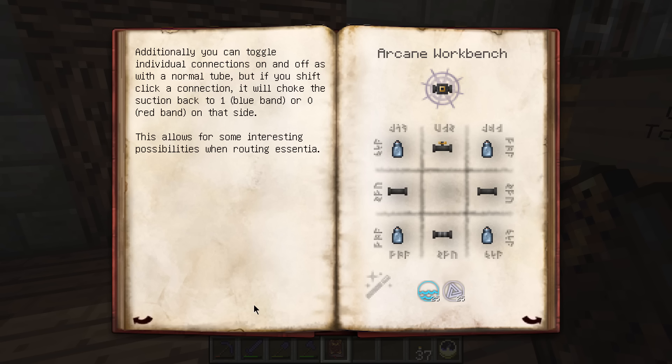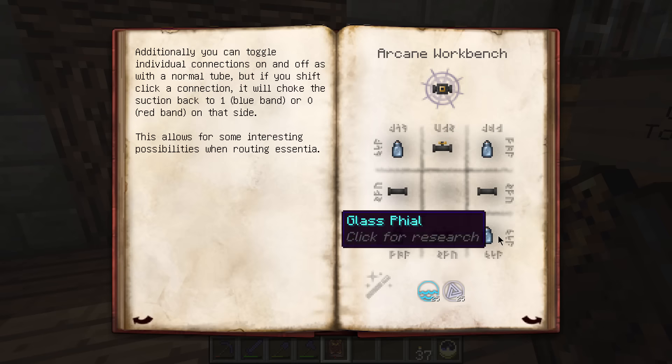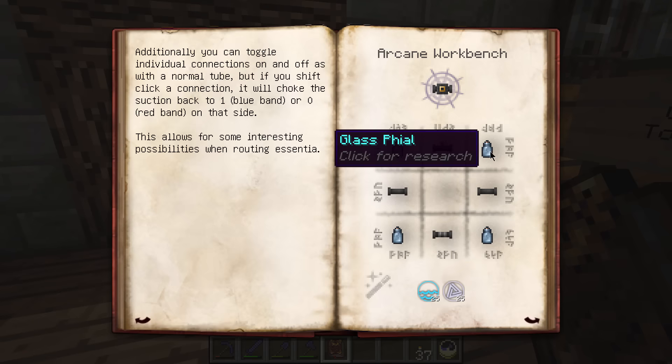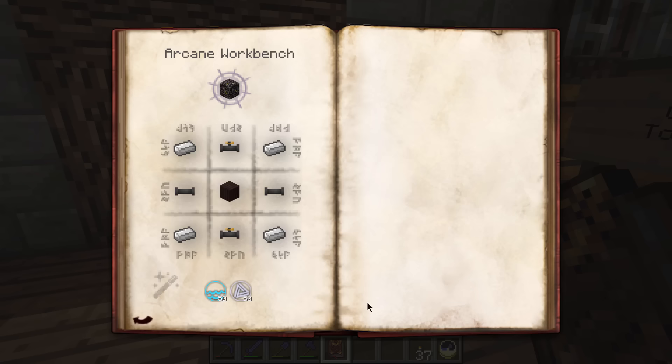That bellows mechanic allowed me in TC4 to create what I called 'essentia pumps' - essentially allowing a much longer tube run, basically an infinite loop of essentia pumping around, which I actually did build. Additionally, you can toggle individual connections on and off as with a normal tube, but shift-clicking a connection will choke the suction back to one or zero on that side - that's the mechanic that allows you to loop the essentia. The recipe is a bit tedious so I used to just make them in batches of four or five.